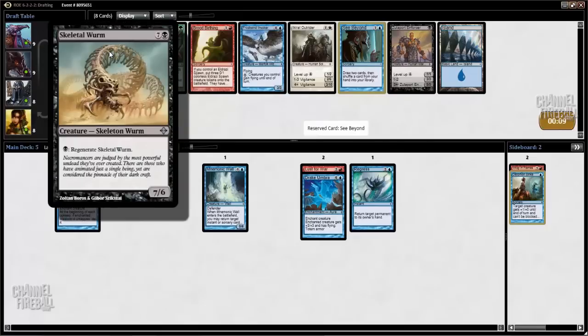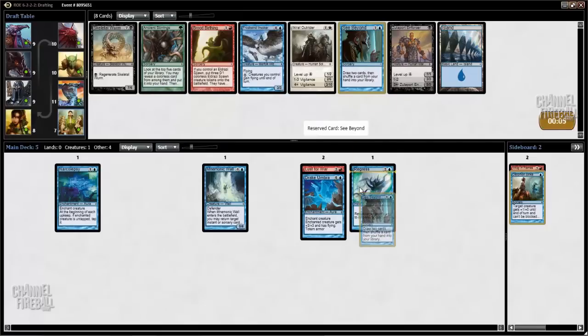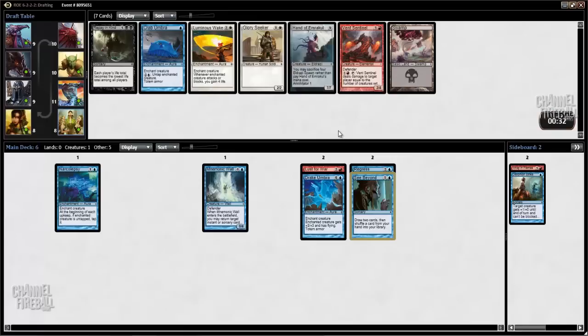Skeletal Worm is also fine — it's actually a fine replacement for an Eldrazi — but Sea Beyond is an on-color good card, so we'll take it. None of these cards are very exciting to me. I guess I'll take Vent Sentinel. I don't really like the Vent Sentinel deck — I think it's a little underpowered and easy to deal with, but if we end up there, we end up there.